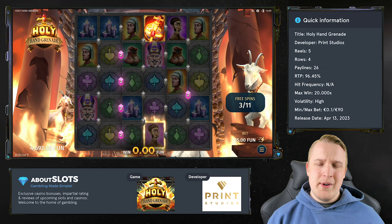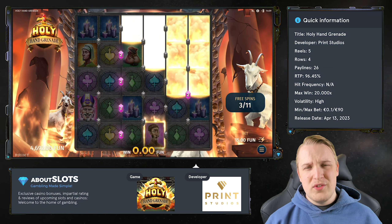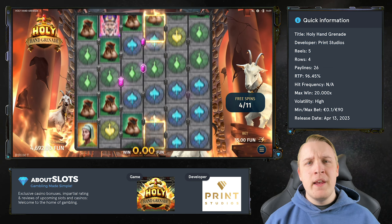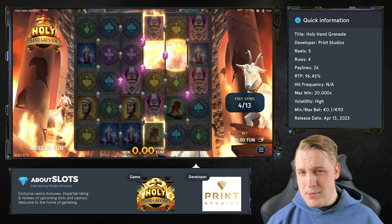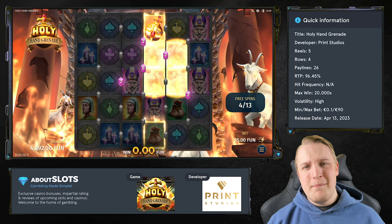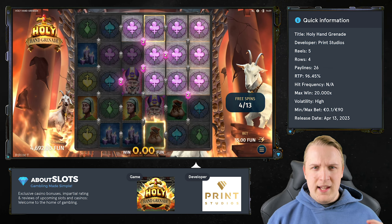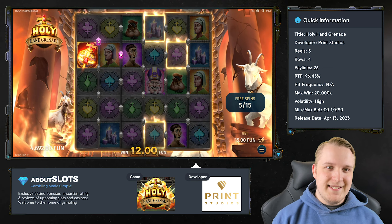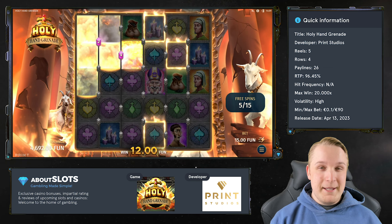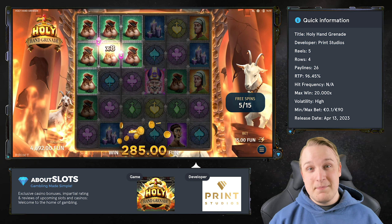We have a fairly straightforward grid of 5 reels and 4 rows, but a quite unusual number of 26 paylines. The RTP is set at a solid 96.45% and the game can net you a max win of 20,000 times the bet. There is something unique about Prince Studios' visuals that I personally am very fond of, so I rate this game very highly in terms of theme and graphics, but I also understand if some people don't see it as something special.